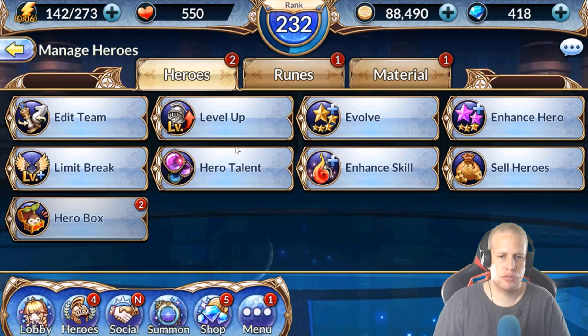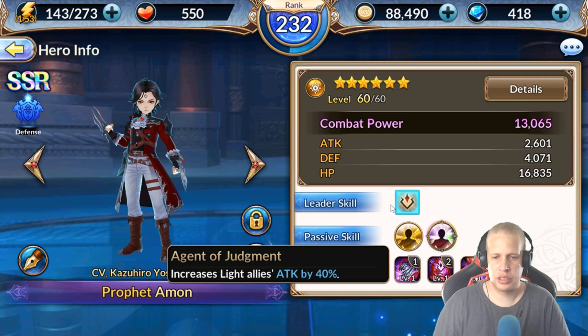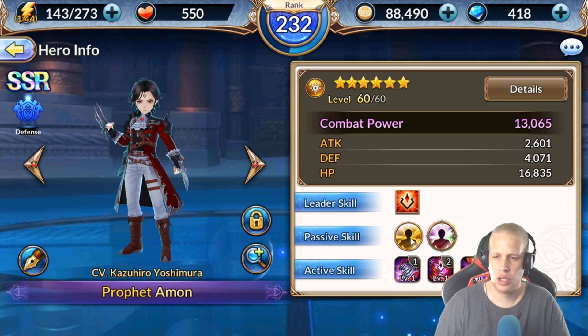So Eamon — turns out he's pretty good. I think we all knew that. I heard about him for weeks before he even came out. So let's go over his kit real quick. His leadership increases light attack by 40, which is kind of odd for a tank, but I could see some synergies with that eventually.